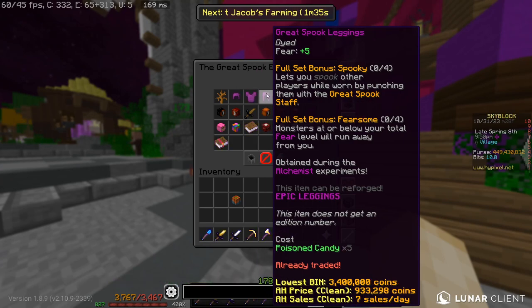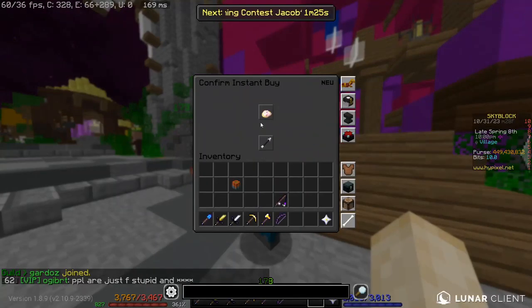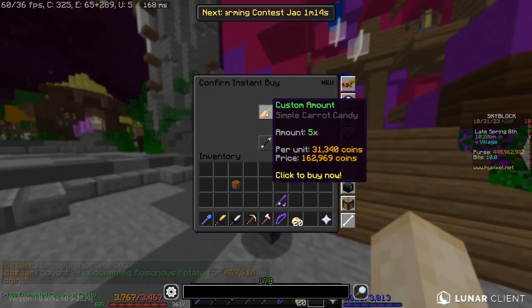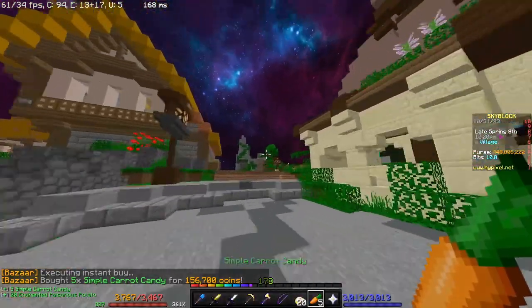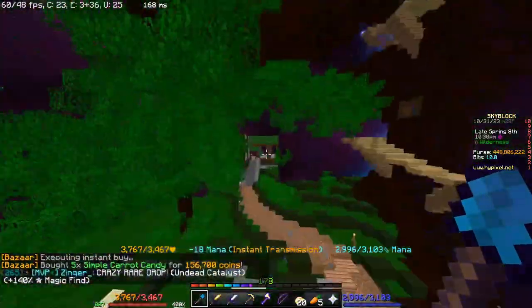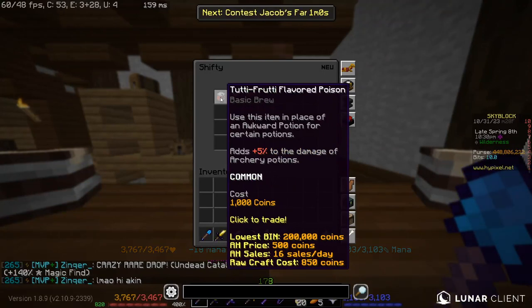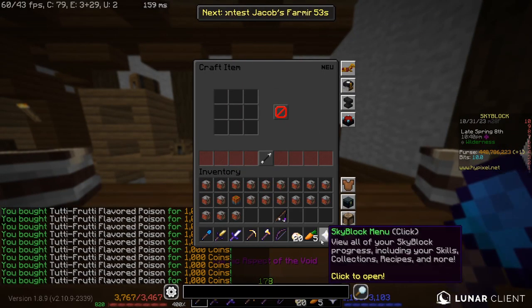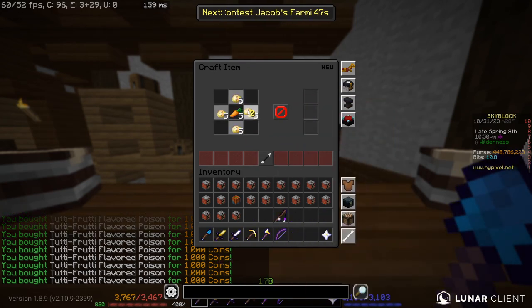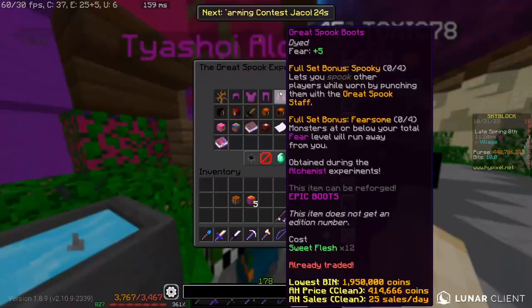For the poison candies, you're going to need to craft them using 20 enchanted poisonous potatoes, costing around 500k, and five carrot candies, costing another 150k. Then go to Shifty — the bartender next to the dark auction — and buy 20 tutti frutti flavored poison. Place the five carrot candies in the middle in this fashion, fill in the tutti frutti, and that's how you get the five poison candies.